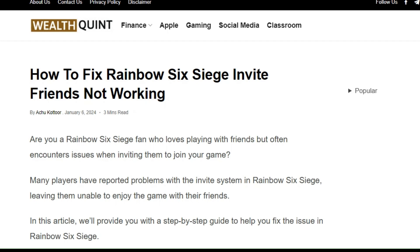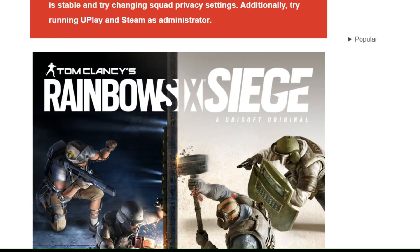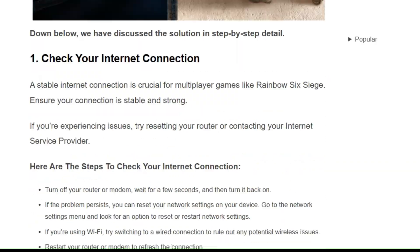Hello guys, welcome back to our YouTube channel. In today's video, I am gonna show you how to fix Rainbow Six Siege invite friend not working. Are you a Rainbow Six Siege fan who loves playing with friends but often encountering issues when inviting them to join your game? Many players have encountered this frustrating issue. To fix it, you can follow these simple on-screen instructions.